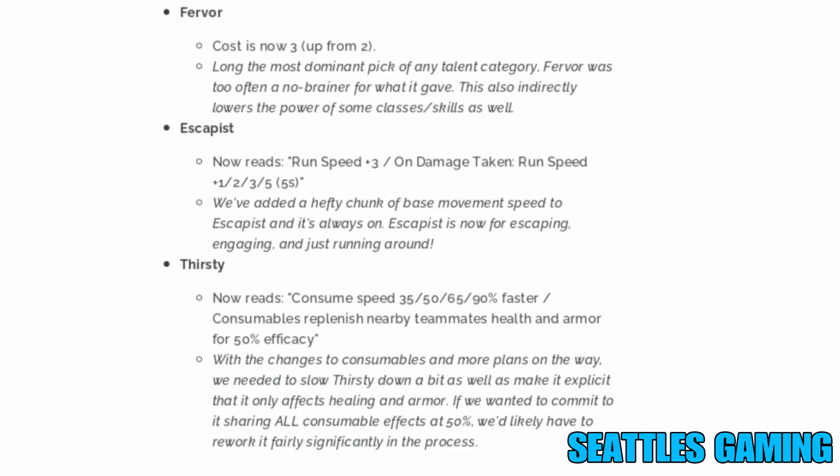They need to slow Alacrity down a bit, and make it explicit that it only affects healing and armor. If they want to commit to sharing all consumable effects at 50%, they'd likely have to rework it significantly. I'm excited for all these changes — a little iffy on some — but it takes a while to tweak a game until it's perfectly balanced.